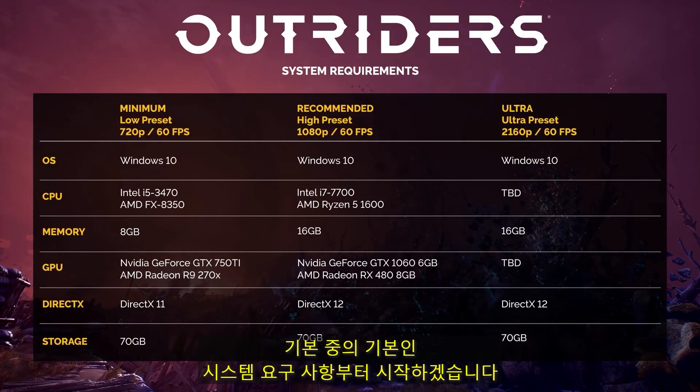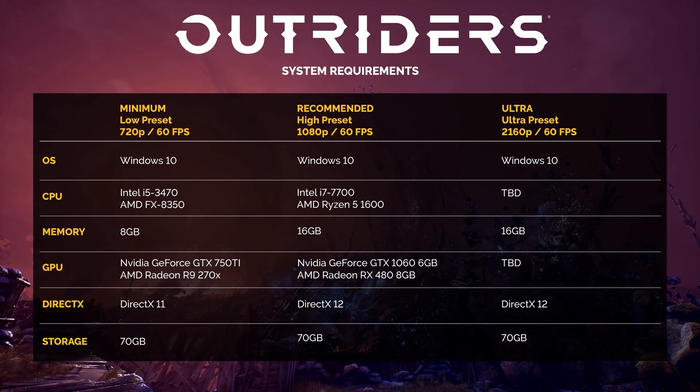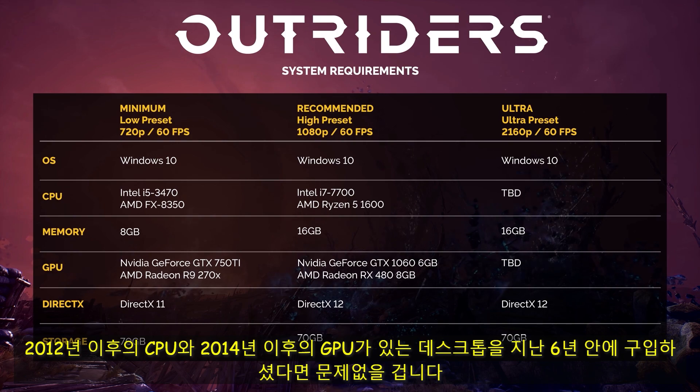Let's start with the absolute basics here: system requirements. Our aim was to target a minimum of 60 FPS regardless of what spec machine you're playing on. With a CPU from 2012 and GPU from 2014 — basically if you bought a desktop from the last 6 years — you'll be fine.